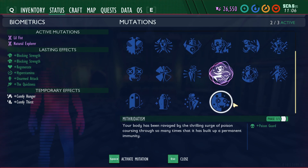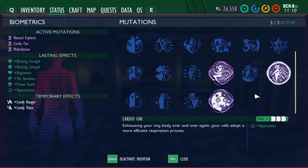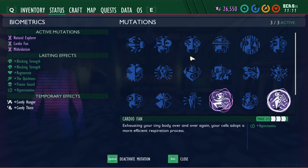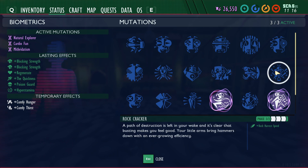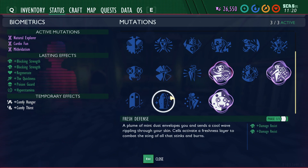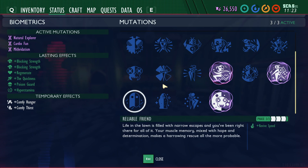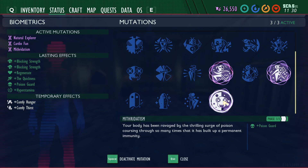The problem is I end up typically using the same couple of mutations, which results in most of them just not being used at all. For example, you're not going to use Grass Master unless you're cutting down grass, Rock Cracker unless you're busting rocks or shoveling clay, Mertine unless you're underwater, probably not Fresh Defense unless you're fighting stink bugs or bombardier beetles, and I don't know when you'd ever use Reliable Friend. Ant Annihilator is another one almost never used since ants are pretty easy to deal with when you're geared up.